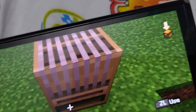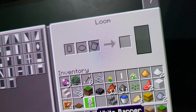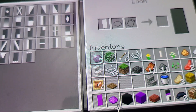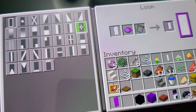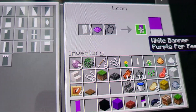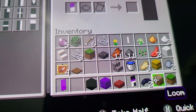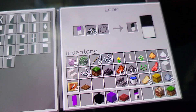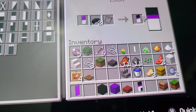Get the loom, then get the two white banners if you're playing in survival. Get your two purple dyes and press on this one right here — you'll use both of your purple dyes to make that. Then get your four black dyes if you are in survival, and press on this one. There you go.